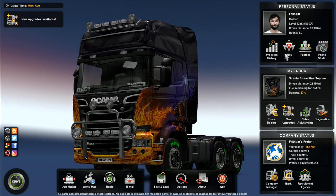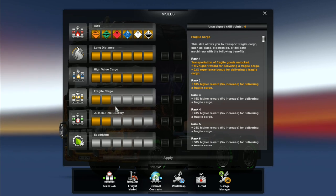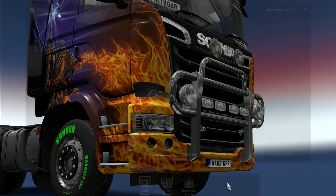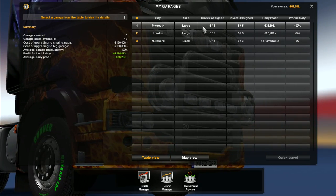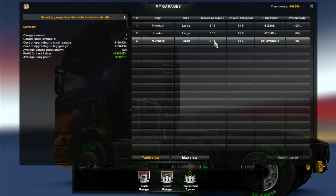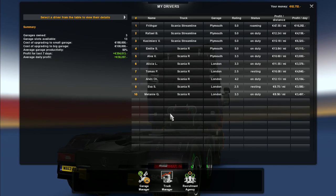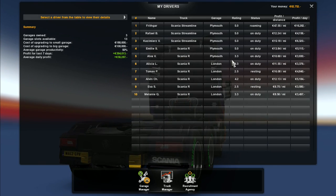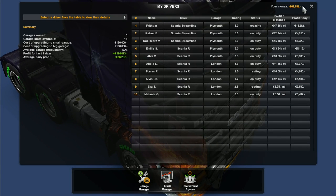What we want to do is find a job first of all, so we go to our job market. I'll quickly show you what I've got here - my skills tree. I'm working on both of these at the same time, I'll do eco driving last. We've got the garage manager - I have two large garages, one in Plymouth, one in London, and one in Newenburg. These two here we do have drivers assigned. There are all the drivers that work for me - loads of them, some are top rating.